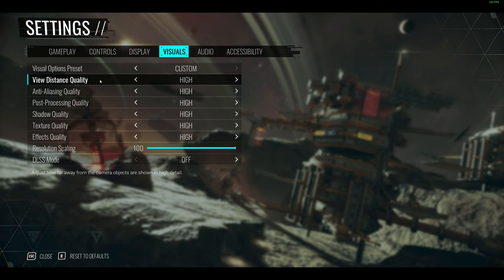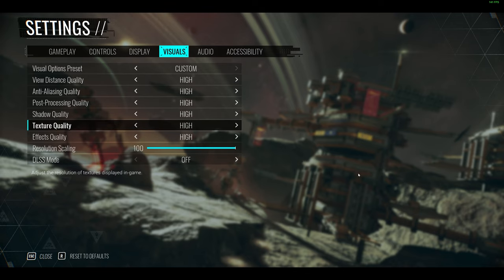Now for visuals. The options are very minimal compared to what we normally get, and there's a lot of wasted real estate on the right-hand side. We could easily use that space to show what visual changes are being made in-game — Resident Evil 2 and Guardians of the Galaxy have done that very well. It should be standard, especially since we're making distance quality, anti-aliasing, and post-processing changes. The game is well optimized on the GPU side and somewhat on the CPU side, but that doesn't mean we shouldn't be able to see what changes are being made.